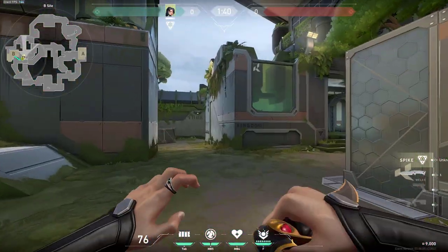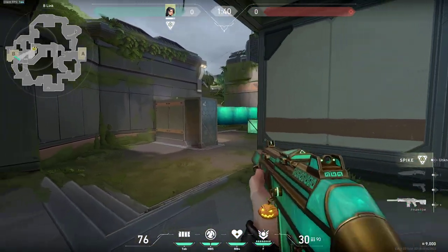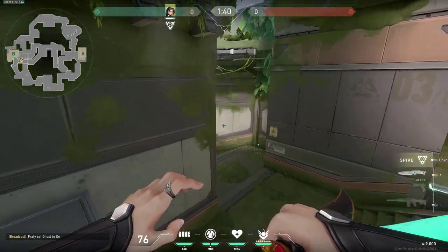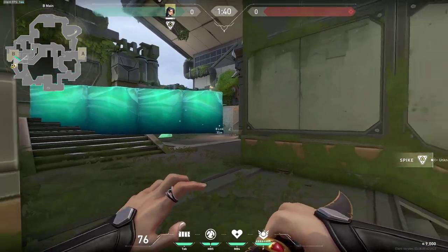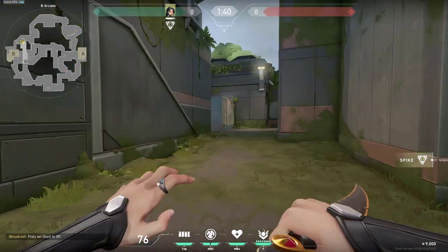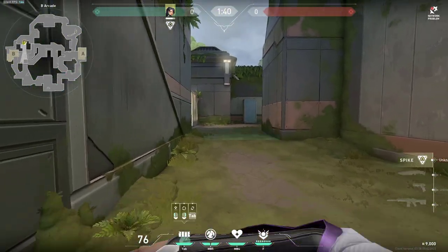It's quite a strange wall however it works. If you do your wall like this then you just want to hide right here and anyone who would be crossing from B main to site would be exposed from right here from this B lane so enemies would have no chance of spotting you.